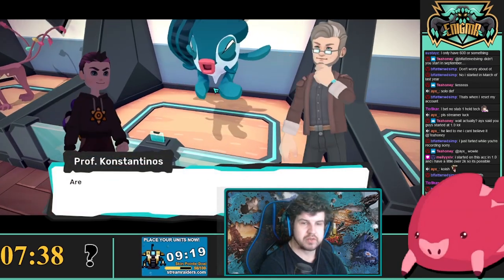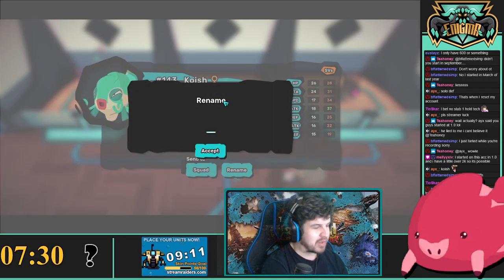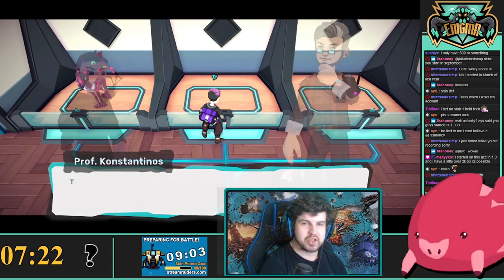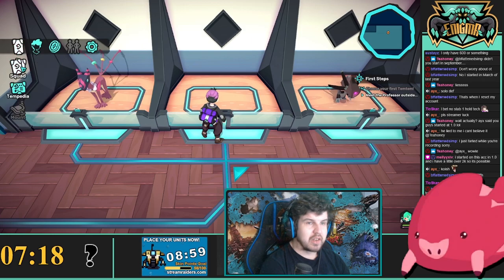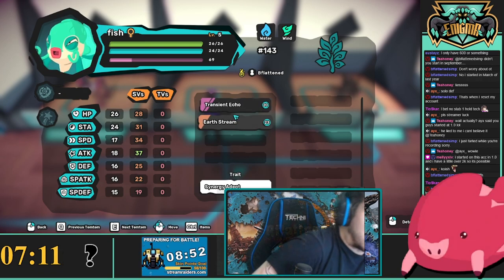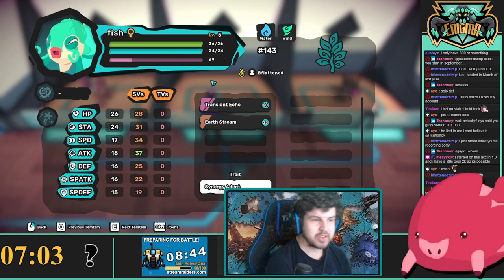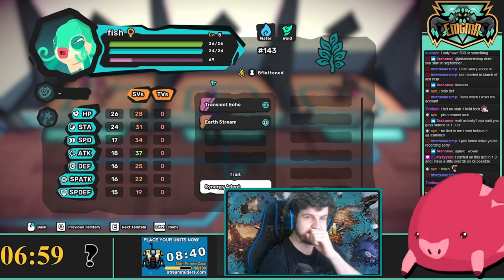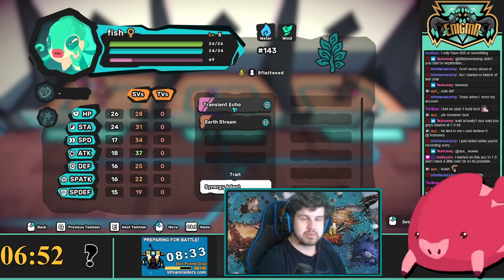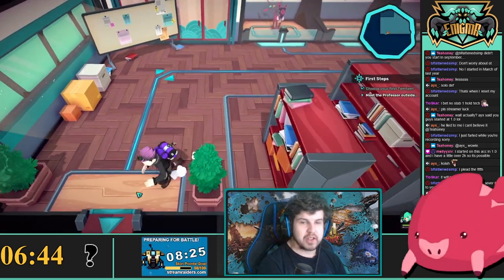Let's go ahead and take a look at the Koish. We'll name it Fish. It is a Wind Fish — not really the greatest stats, but we're not too concerned about that; we're concerned about its moveset. In this instance I have Transient Echo and Earth Stream, two very high stamina costing moves, and they are not STAB at all — no water, no wind. I would recommend resetting this, but for the sake of the video I will continue.